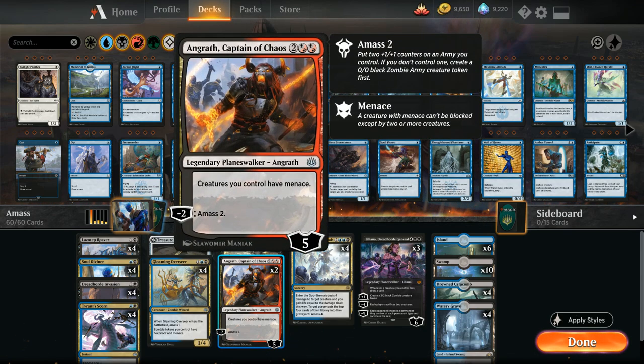We also have two copies of Angrath, Captain of Chaos — not the most amazing card ever, but pretty synergistic in this deck. Four mana for a five-loyalty planeswalker giving our creatures Menace as a static ability, which plays nicely with a big amass token if we don't already have a Gleaming Overseer in play. The minus two lets us amass two, so under normal circumstances we minus twice, get a total of four power and toughness out of it, and still get the Menace static ability until the opponent deals with Angrath.